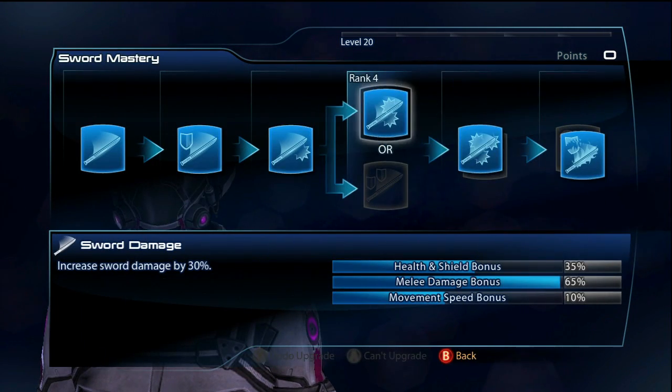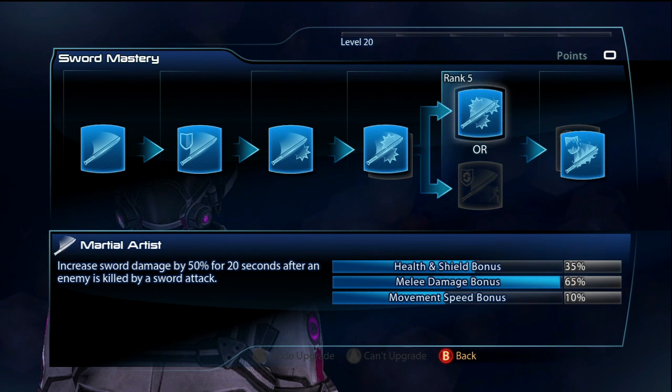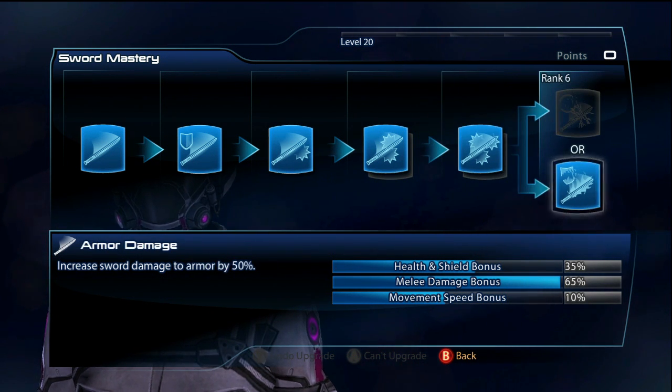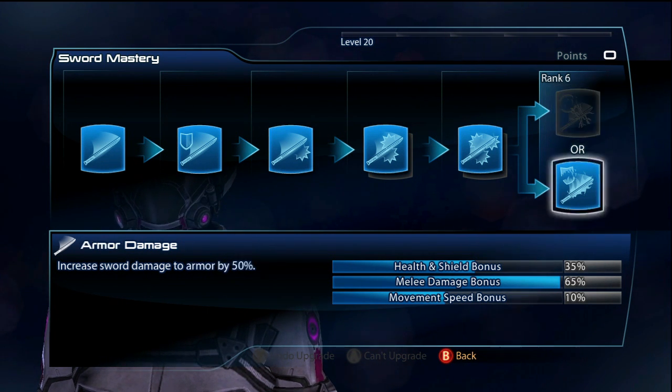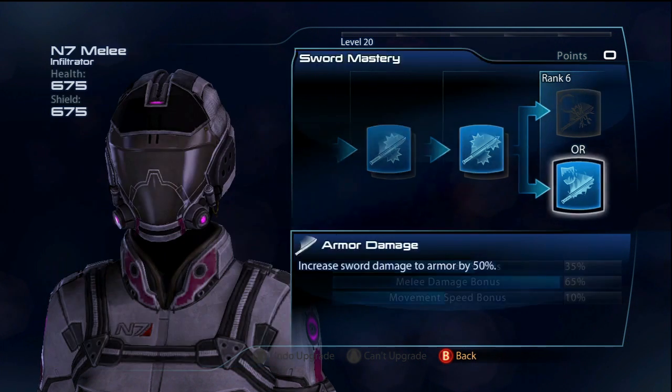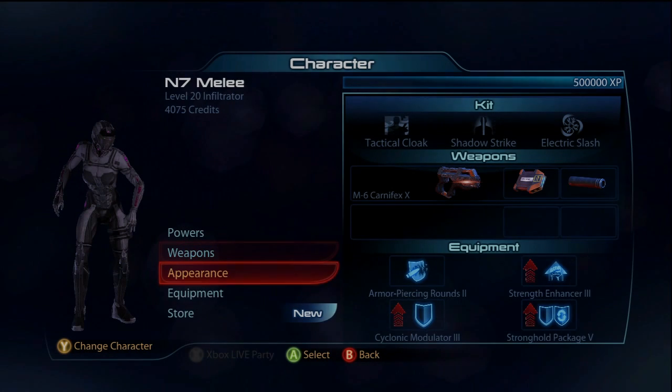For Sword Mastery, pretty much sword damage and Martial Artist — once you get one sword kill you'll really never lose that buff. He recommended armor damage for killing bosses, and I somewhat agree, because on gold you can pretty much one-hit every enemy, so shield damage isn't really necessary. Armor damage is just going to be for bosses and reapers.